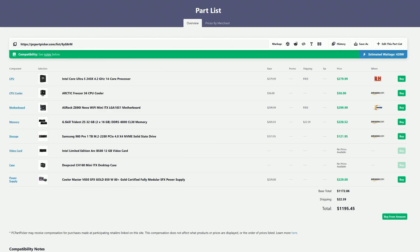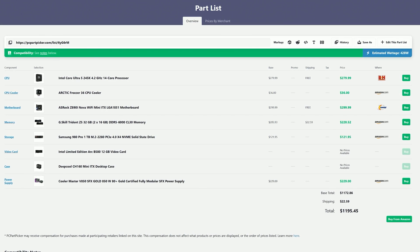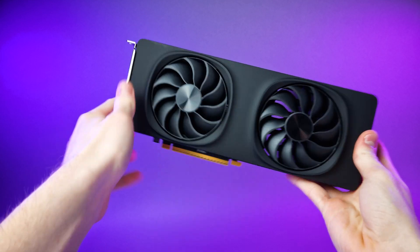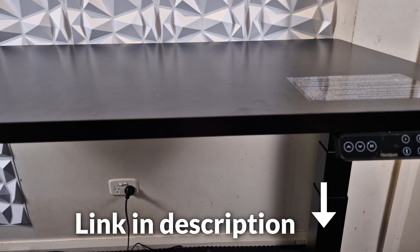In today's video we are building an upgradeable all-Intel PC setup for both content creation and gaming, featuring Intel's brand new Arc B580, the Core Ultra 5 245K, and FlexiSpot's E7 premium standing desk. At the end of the video we'll take it for a spin in eight games and look at power and thermal performance of the B580 and 245K, as well as some benchmarks.